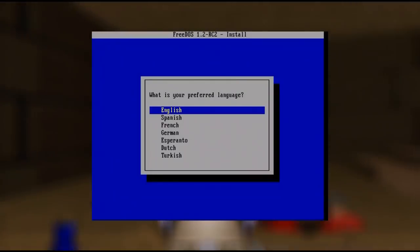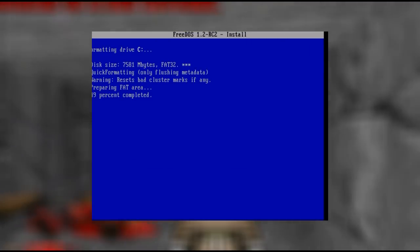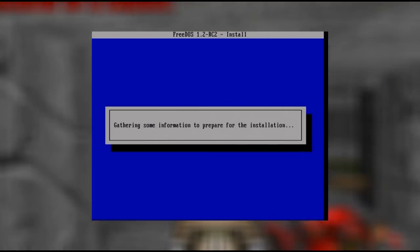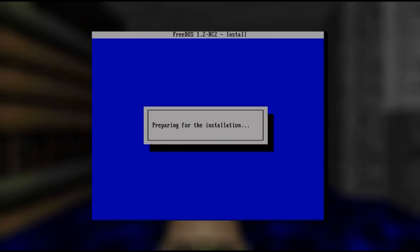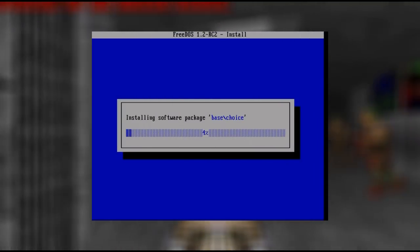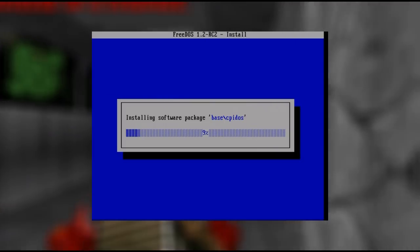The installation process is pretty straightforward. You get asked to create a partition, and after the partition has been created the machine will reboot. FreeDOS will offer to format the partition and then continue on with the installation. You can choose your preferred language, keyboard layout, and have the option between a full or base installation. For DOS gaming, all we really need is the base installation. You can also drop to the command line during the installation — I like to do this when I'm using an older drive that has existing information, to manually delete all the existing partitions.